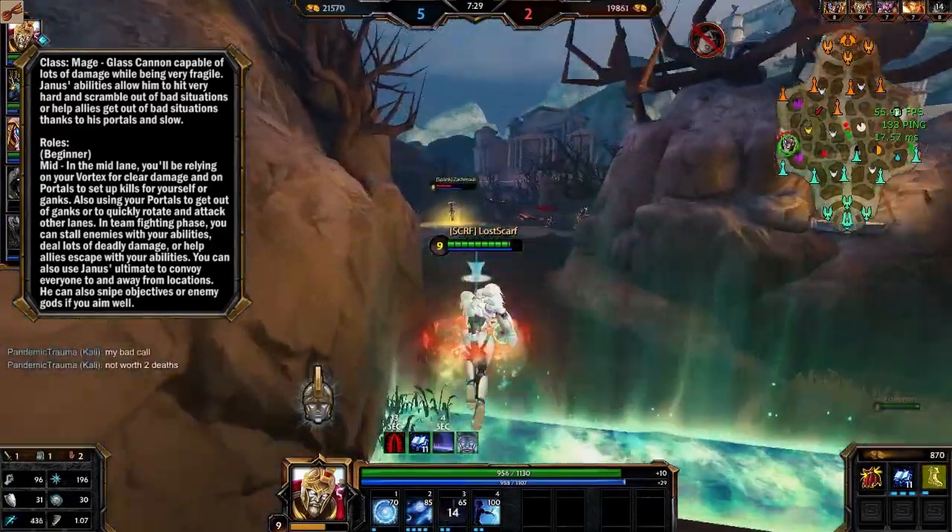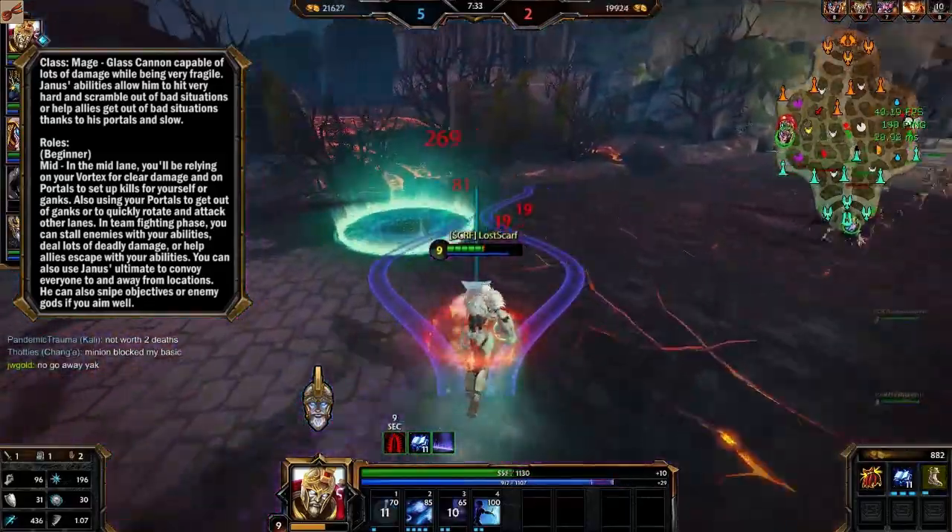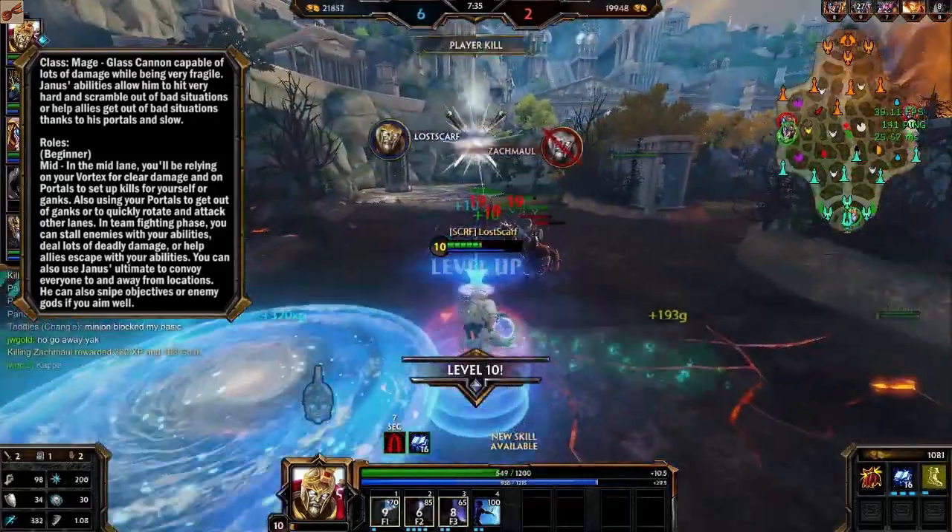Then there's Janus's ultimate, which is really good for convoying your team to wherever you need to go, and also for sniping objectives or killing enemy gods if you can aim well enough.